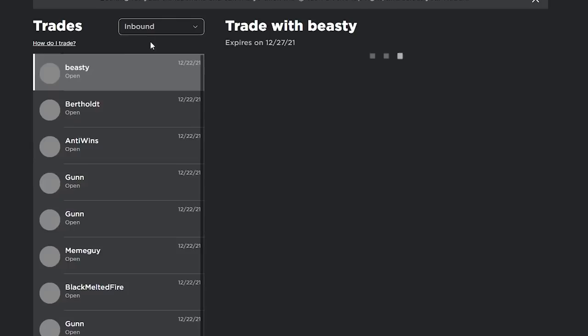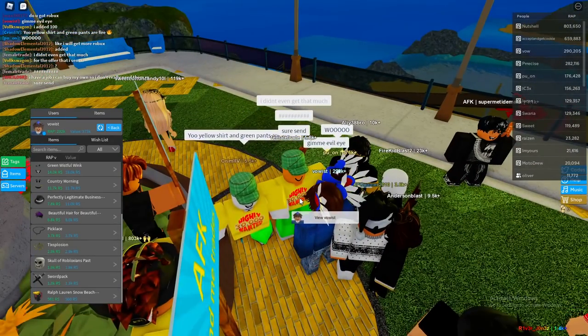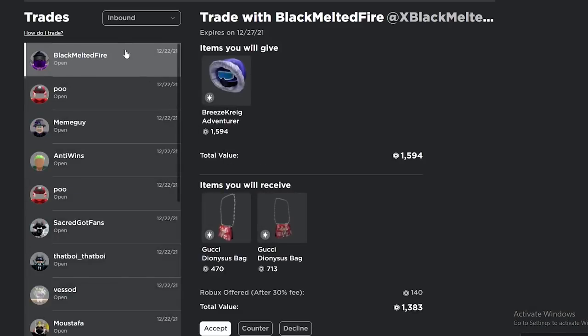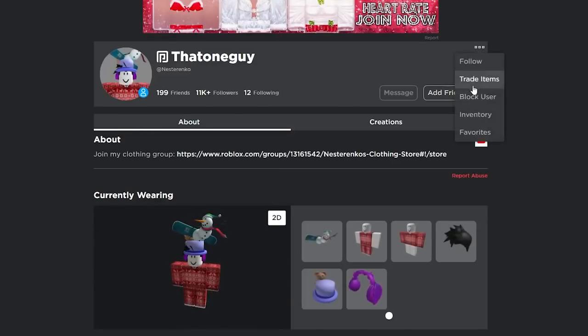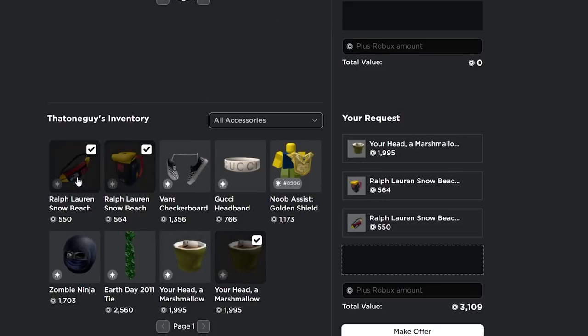It looks like this guy wants my crimson evil eye — I'll see what he actually wants to send for it. He countered with less robux, I don't really know why, but I'm not complaining, I'll take it. That's a really good trade — nice overpay and it's a one-for-one so it's not like a downgrade either.